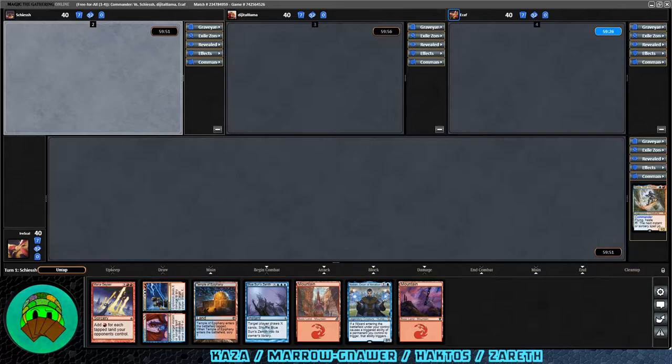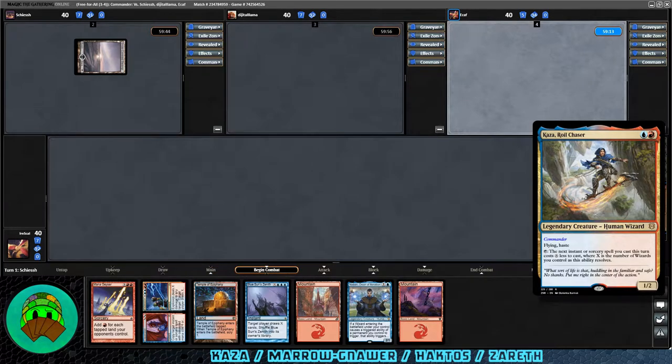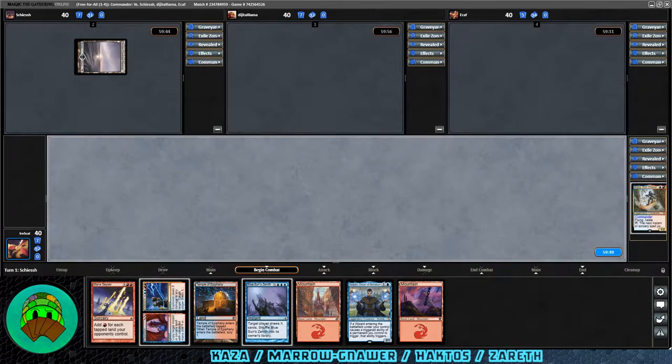Since this deck has been remade a bunch since the last time we did the series, and this is the last part of this particular series for Keza, please remember to look in the description for the deck list. Our commander is a blue-red 1/2 legendary human wizard with flying and haste. Tap: the next instant or sorcery spell you cast this turn costs X less, where X is the number of wizards you control as the ability resolves. They can kill your wizards, or you can create wizards in response — it counts them both on activation and on resolution.